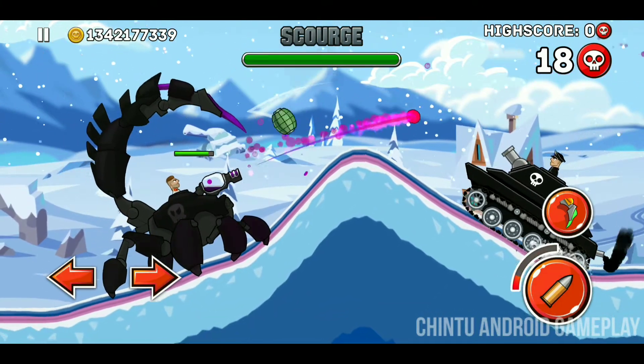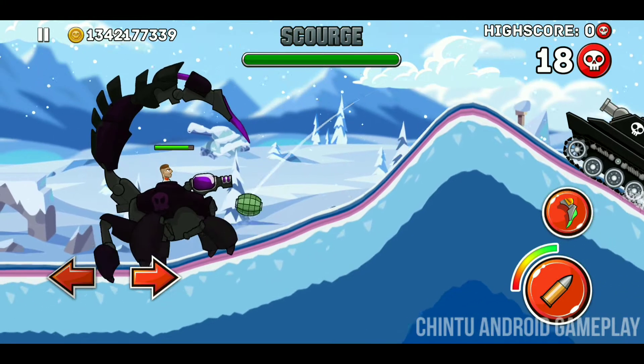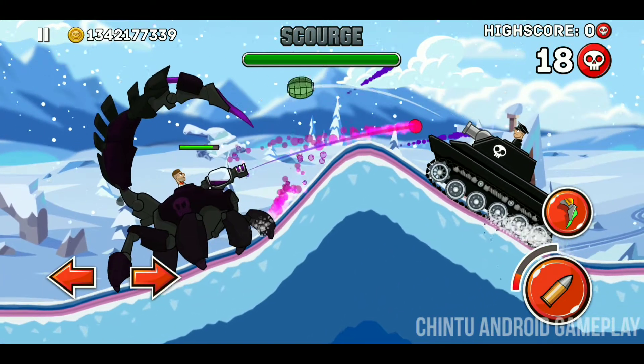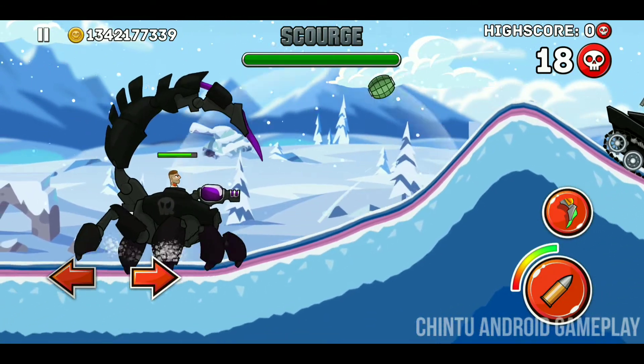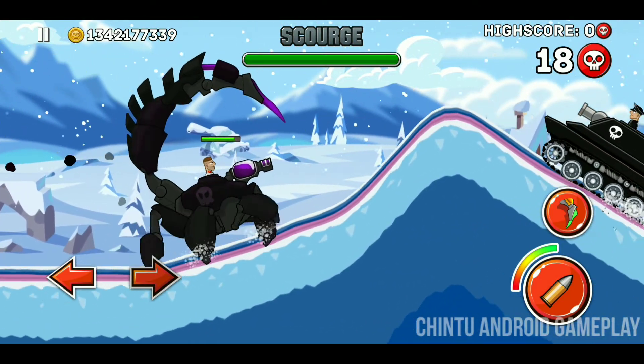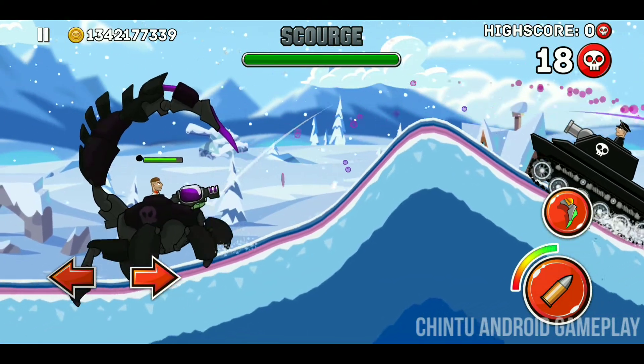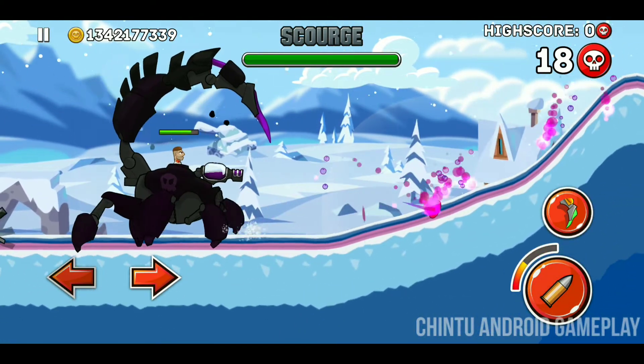Now you have to defeat this Cork boss. He is staying at that position, so you have to go to him and kill him — just go, go, move! This is the new legendary update of Hills of Steel.